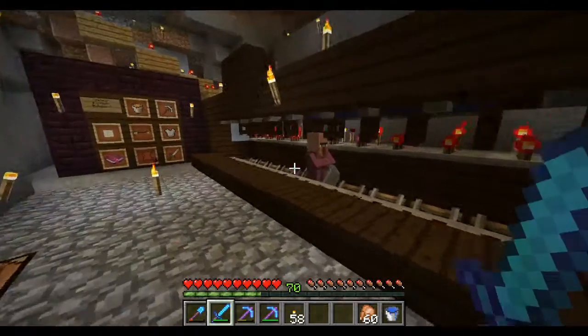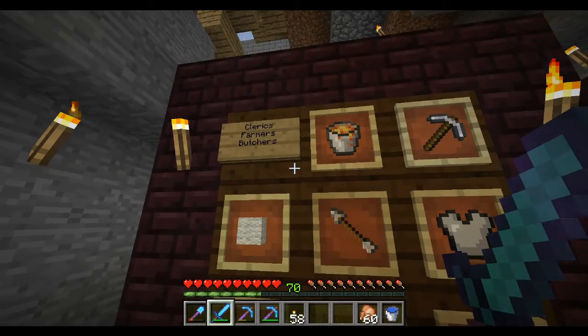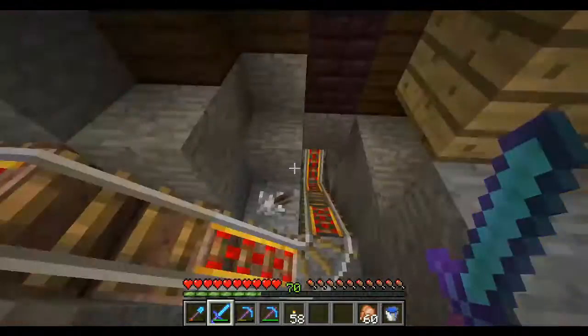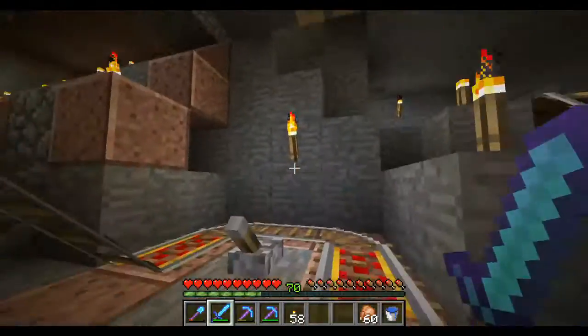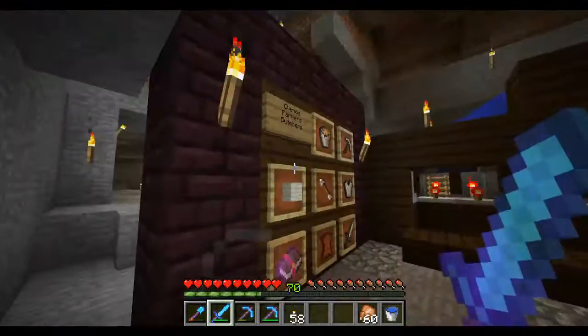Now I might want to sort my cleric, so I might go over here and redirect to the clerics, farmers, and butchers. But my Fletcher hasn't actually gotten out of the output yet — he's still in the water stream on his way. But I've already changed and redirected the output, so he's going to get sorted to the same location that the cleric would.